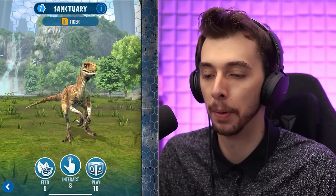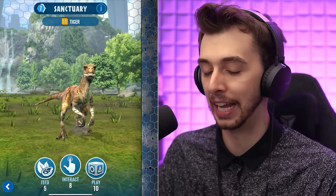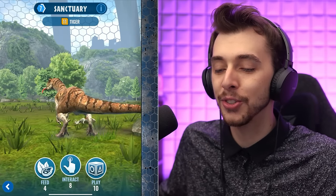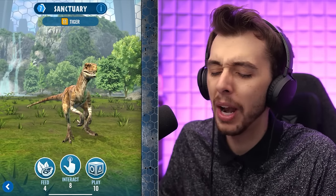Also we have the Atrocoraptor in the sanctuary — somebody's already managed to unlock it. Look at that: the true Atrocoraptor. It didn't have a laser pointed at it so it didn't pay any attention. Does the goat have a laser pointed at it? You've got all the Atrocoraptors — you could have given them a unique animation. That would have been interesting. Fair enough.